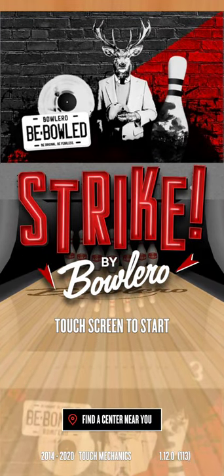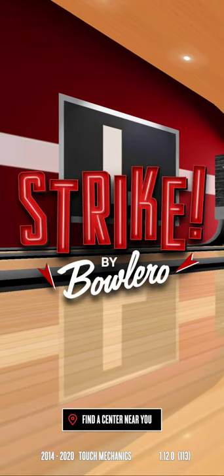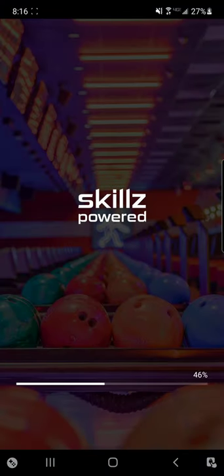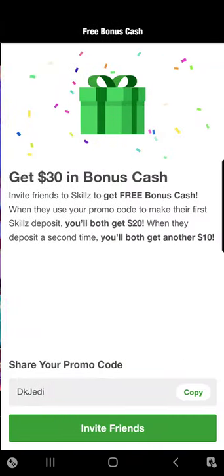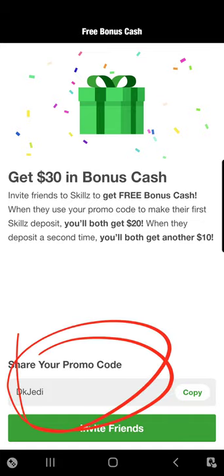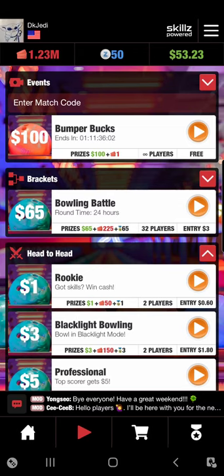Hey, it's Dark Jedi. Today we're going to be taking a look at a game called Strike by Bolero. It's a bowling game and it's also a skills app that's a lot of fun. If you've never played a skills game before, go to the description of this video, click the link, and set up your account. When you make your first deposit using this promo code, we'll both get $20. If you make a second deposit, we'll both get $10.